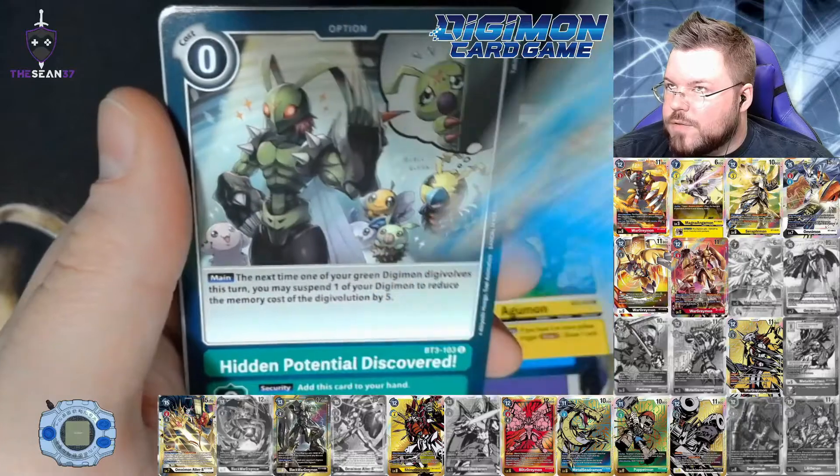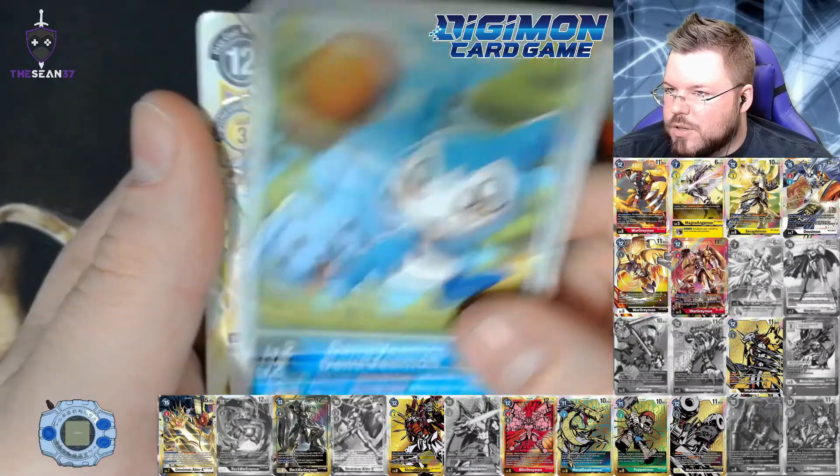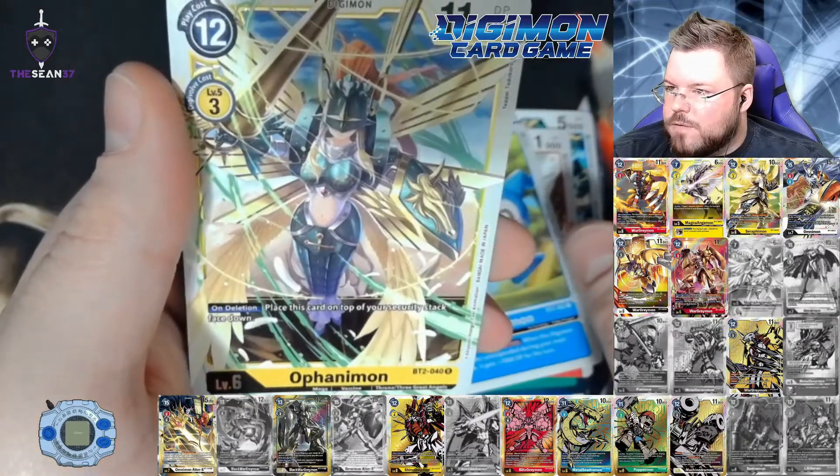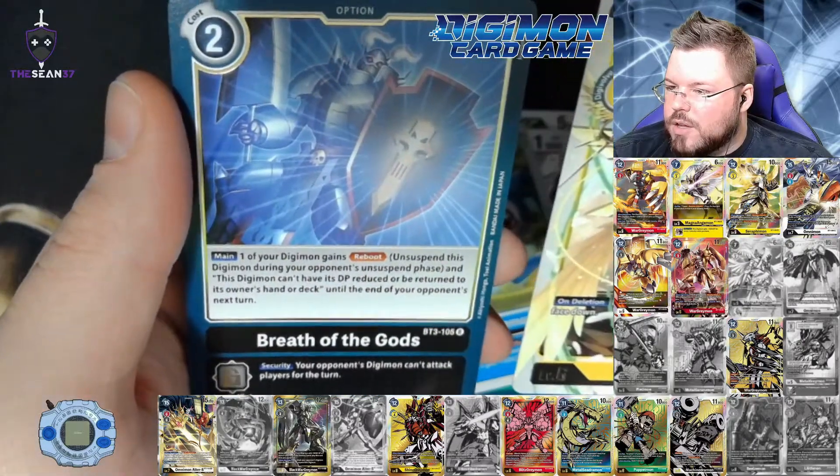A 15,000 beat stick with piercing on your turn? That seems pretty good. Phanomon for our first rare and Breath of the Gods for our second rare.